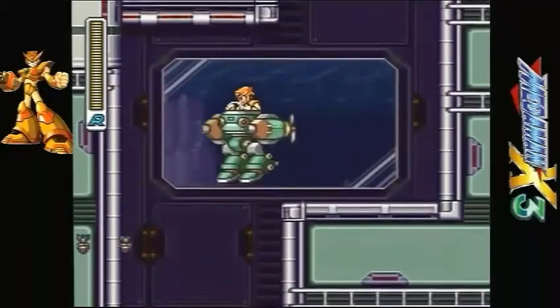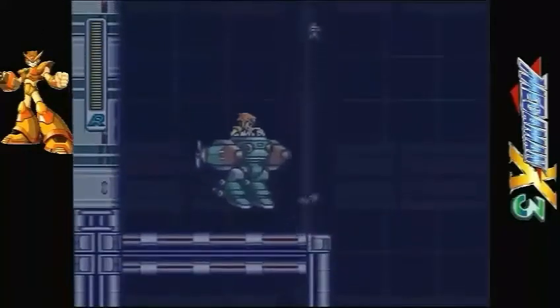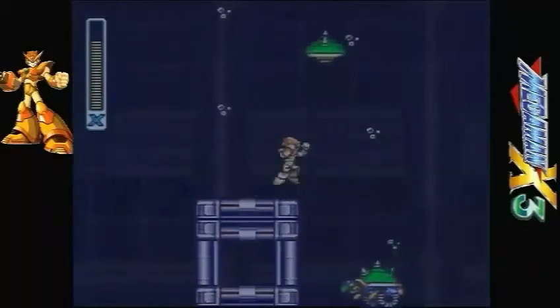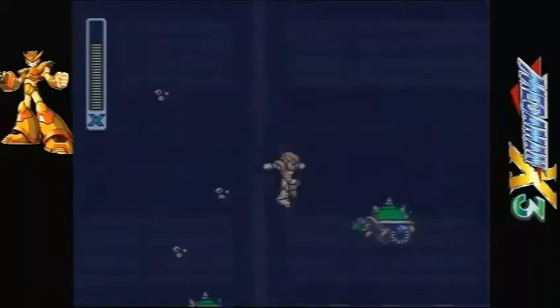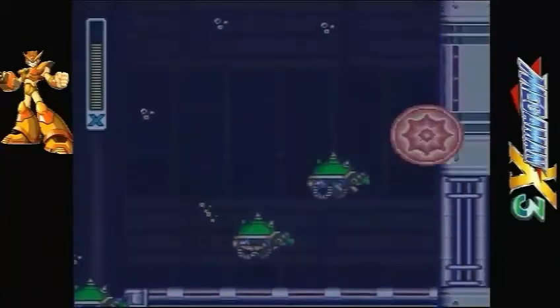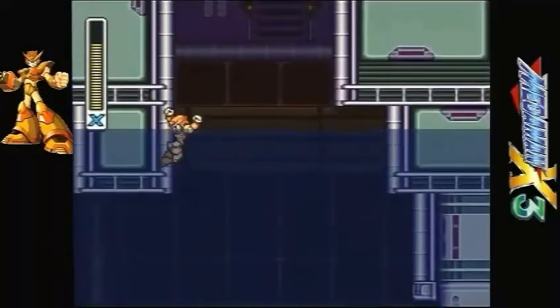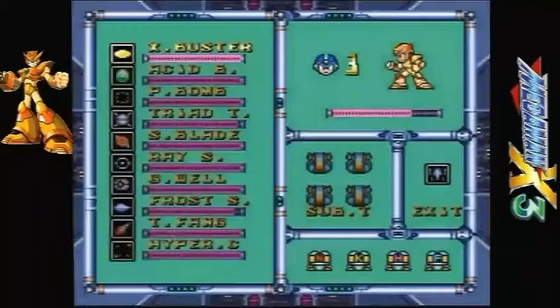It's the only Ride Armor that actually works underwater, so might as well use it. It does fire homing rockets, but it's very slow. Another thing is, if Vile wasn't killed, there will be no underwater section at all — you just have a lot of those red robots, the ones that stretch their arms out. That's basically what the whole level is. So now we're approaching our mini-boss.